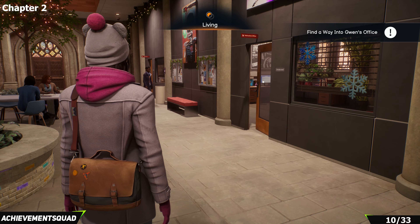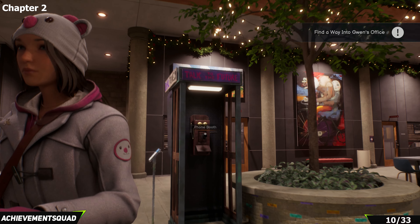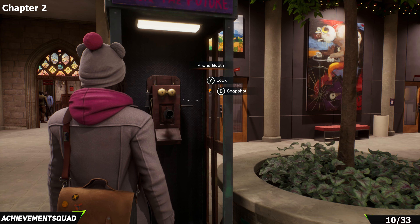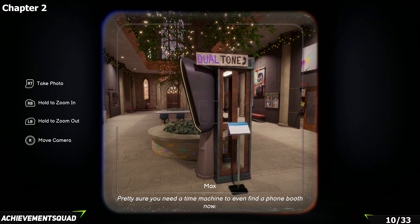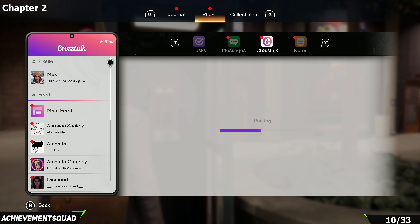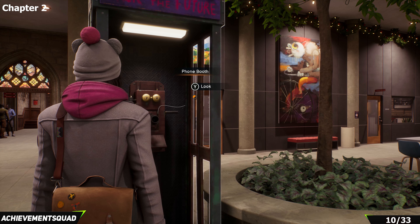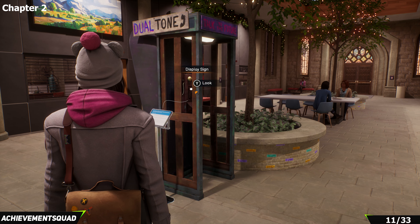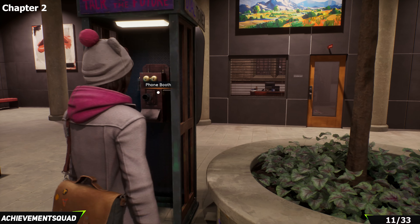Now we're in the FAB building. We're supposed to go into Gwen's office, but before that, in this timeline, find a jawbone phone box and grab a picture of it — it's also another student's project. Once you've got your picture, interact with the phone on the right-hand side, look at it, then interact with it, and you'll be able to leave a message for your future self.